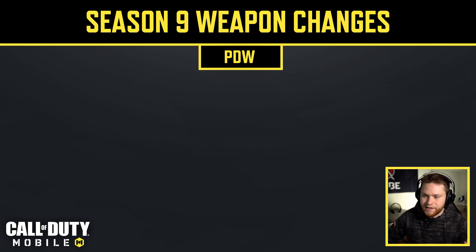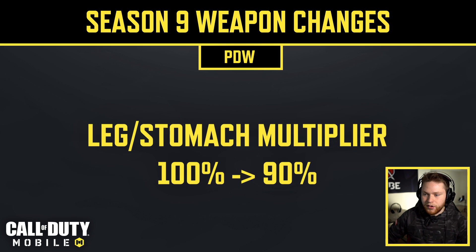The PDW received the same change as the MSMC and Razorback: leg damage was reduced from 100% to 90%, so you'll want to aim for the upper body with the PDW now.